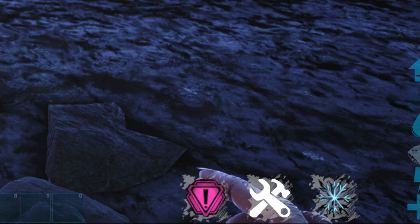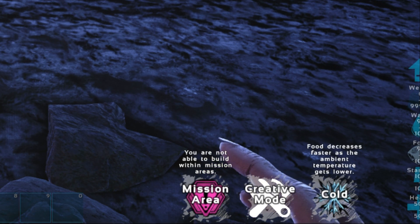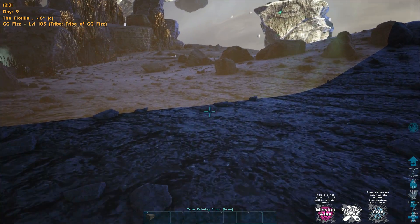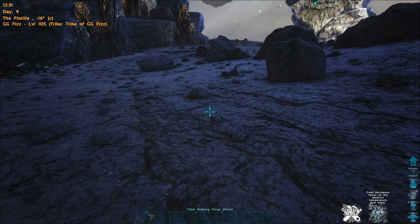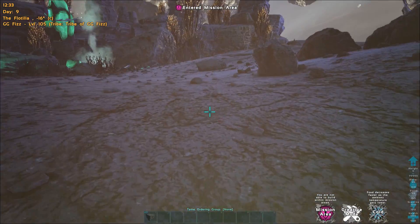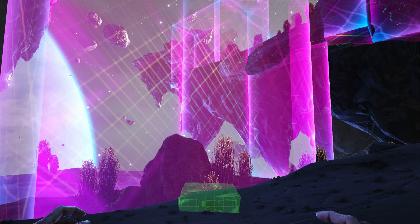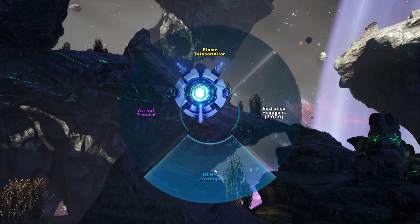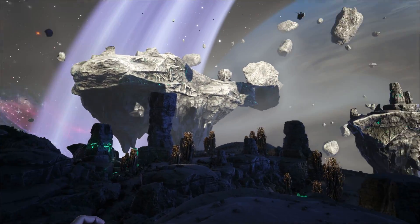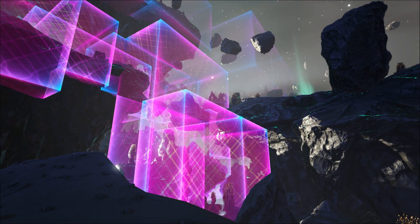A new restricting feature of Genesis is the no-build zones around mission areas. You can see these zones by entering the area and holding H on your keyboard — you'll see a buff in the bottom right indicating it's a mission zone where you can't build. You can also bring out a foundation to see where the zone boundaries are, or interact with Helena to display all zones on the map at all times.